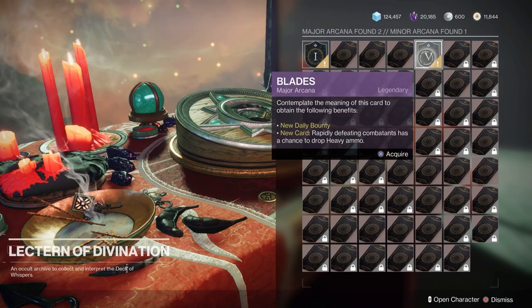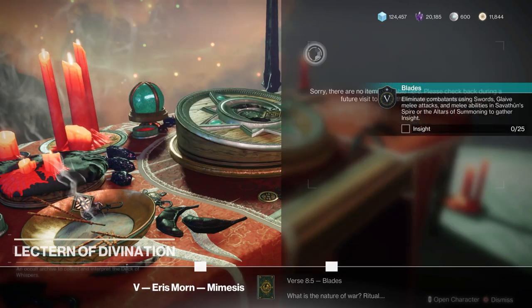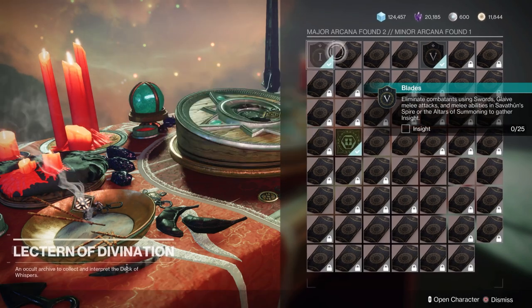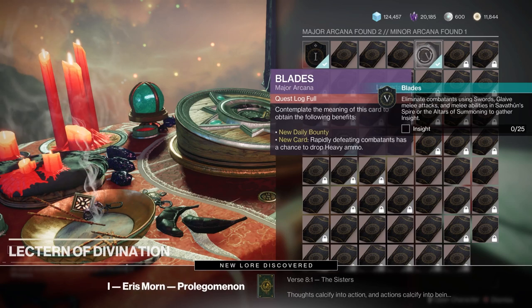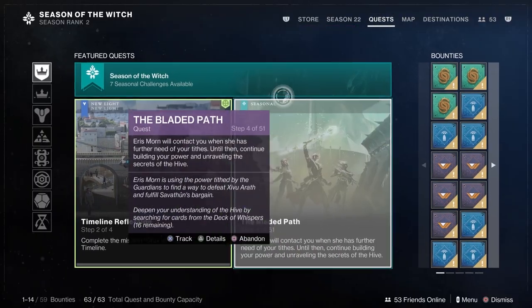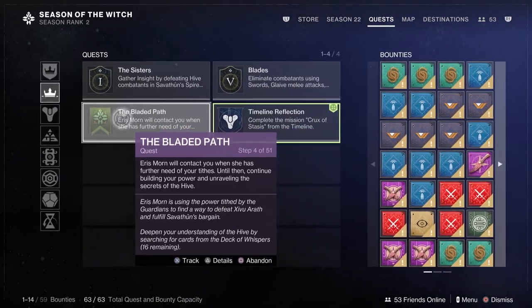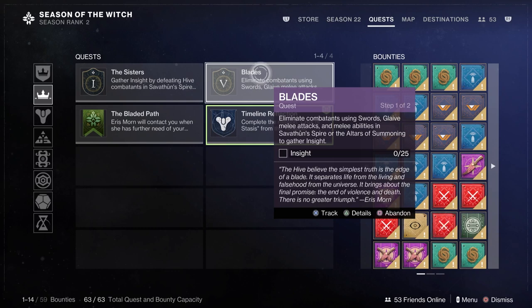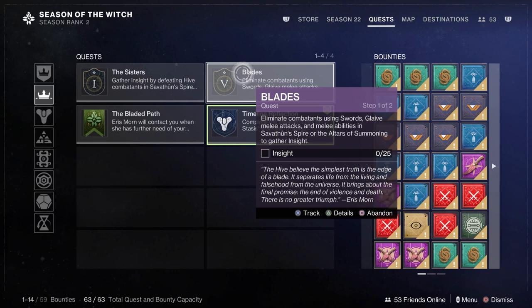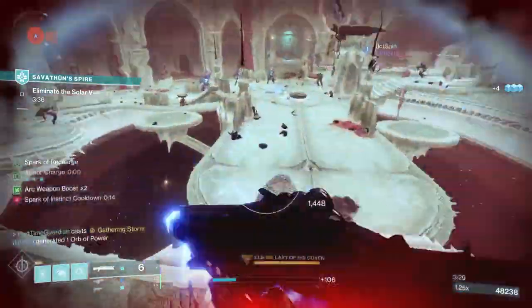In addition, you get Major Arcana Cards, and these happen as you progress in the story throughout the season. These unlock quests, and those quests unlock the cards. So you get a card, do the quest, and that gives you cards — if you get five of them, it allows a random one to be placed on your character as a special ability while you're doing these events. It's an interesting little different twist than what they've done historically.